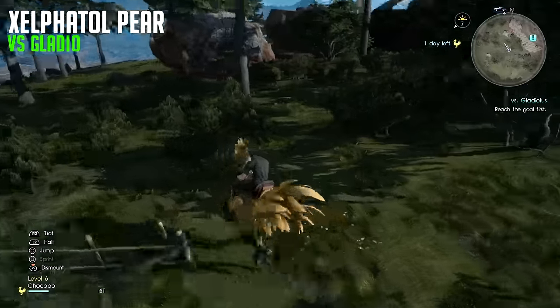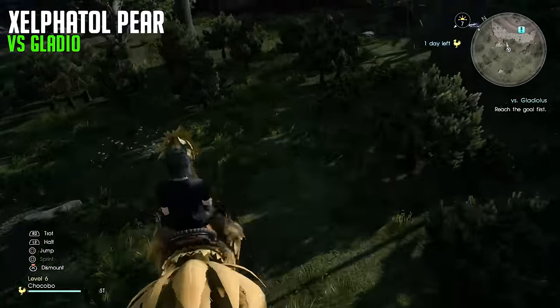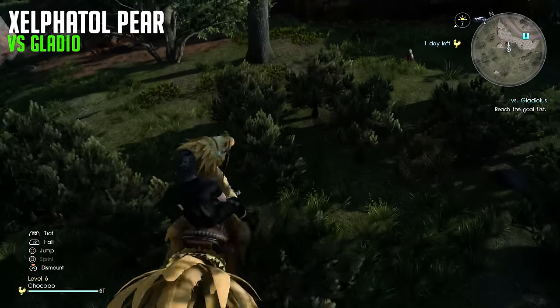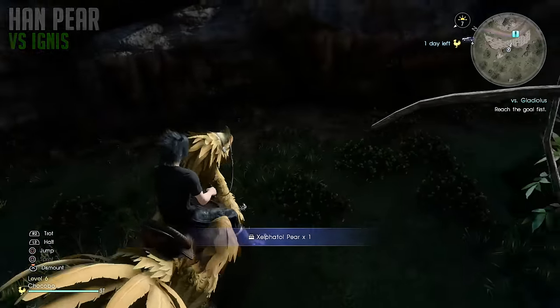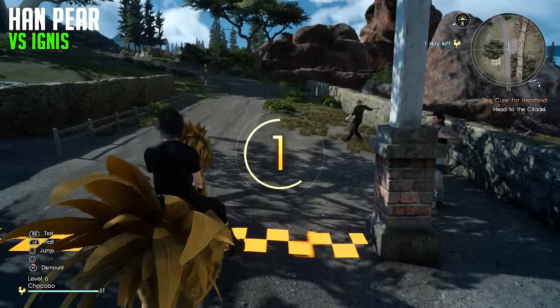We're going to jump over the fence and we're going to see another fence which is slightly further away. Stick to that fence on the left-hand side until we can cross over to the right-hand side. There's a little entrance and beside some trees and bushes we are going to find this pair.